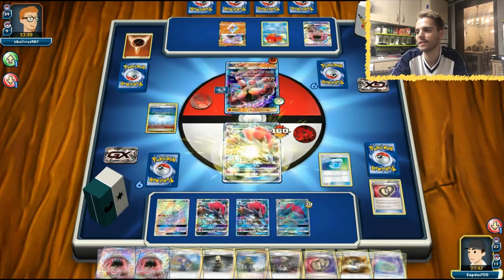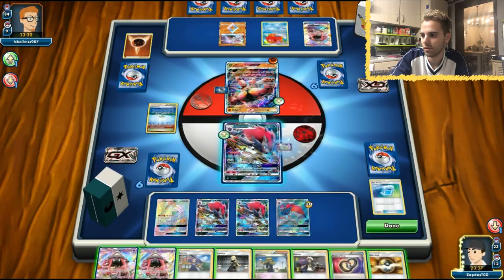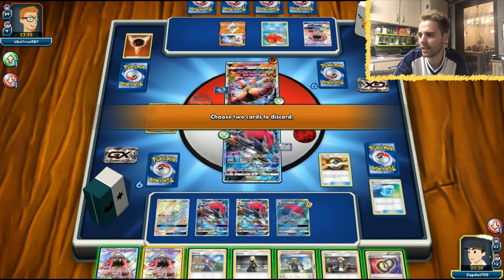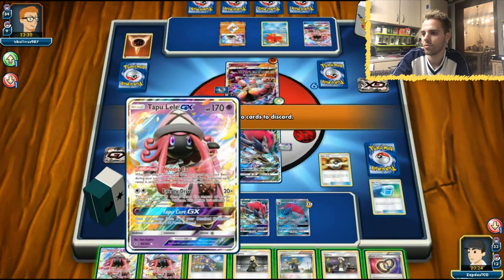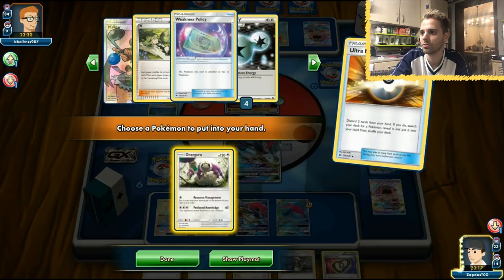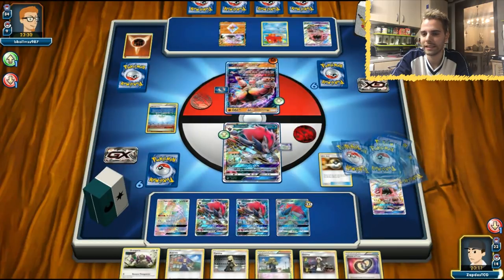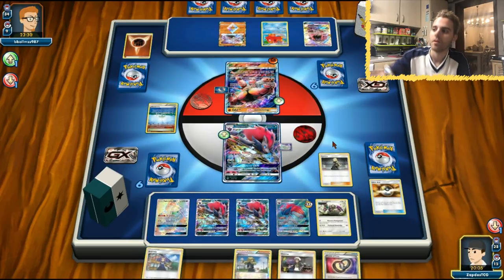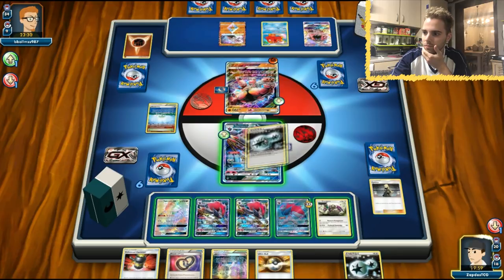We have the Weakness Policy. First things first, Max Potion away the damage. Moving forward there is a Weakness Policy to attach. We're gonna thin out the deck a little bit. We still have Rescue Stretchers — let's get rid of the Leles. We have Oranguru, which could also fill up our bench. Hopefully with Cynthia we draw into a DCE — otherwise it would be crazy. Come on, Cynthia, let's rock! DCE! We get the DCE jackpot. DCE equipped — here we go!